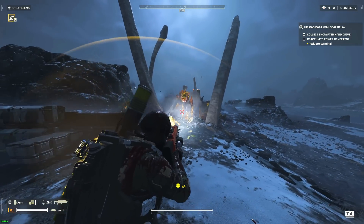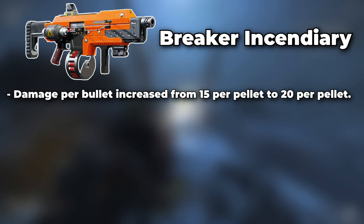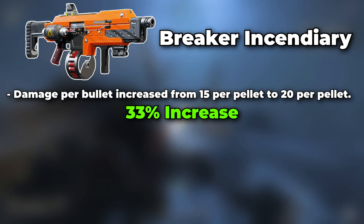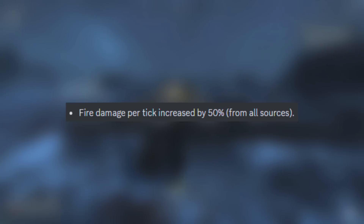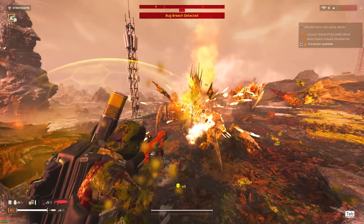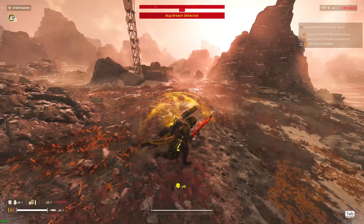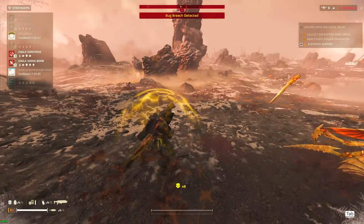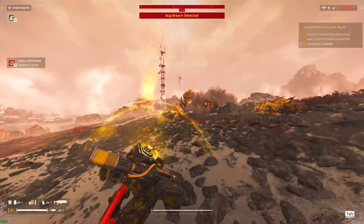In case you did not know, the Incendiary Breaker got buffed from 15 damage per pellet to 20 damage per pellet, a 33% damage increase. But not just that — all sources of fire damage had their damage increased by a whopping 50%. And of course, seeing how the Incendiary Breaker lights enemies and friends alike on fire, it begged the question: does this make the Incendiary version officially stronger than the regular Breaker?